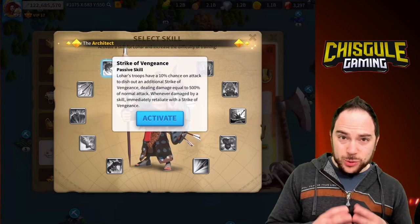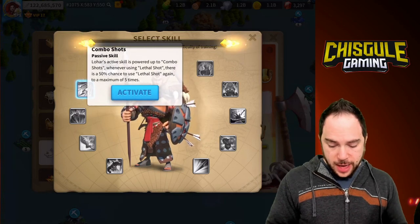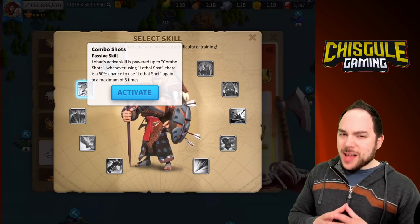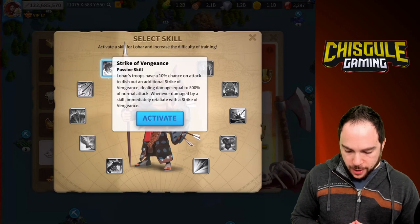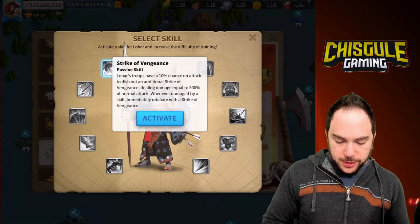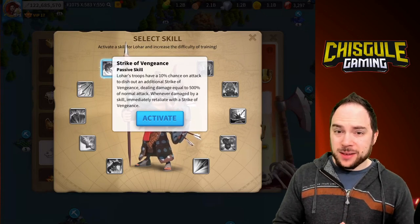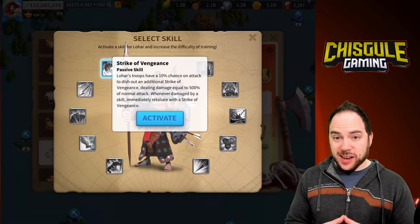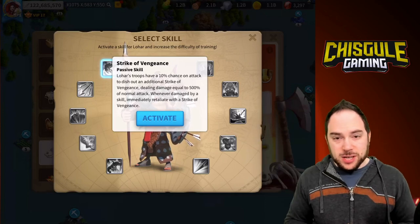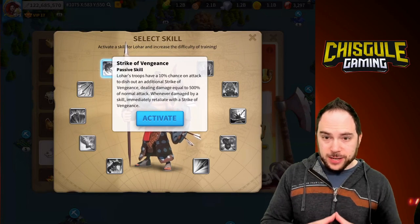At this point Lohar is kind of turning into a super boss. I did Strike of Vengeance last and Combo Shots first, but I would really consider testing the other way — Strike of Vengeance first, then Combo Shots. This is one reason why a CON primary isn't an amazing pick, which we'll talk about with pairings in a moment, because you're going to fire off skills so fast that whenever Lohar is damaged by a skill he'll retaliate with a Strike of Vengeance, which seems less than optimal.